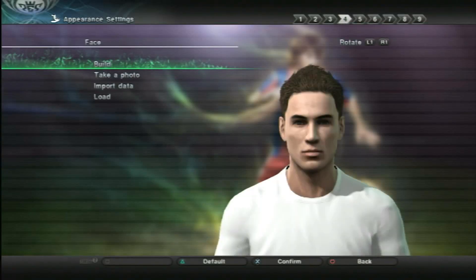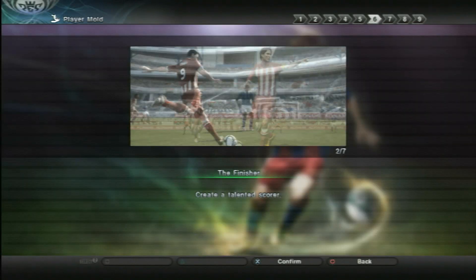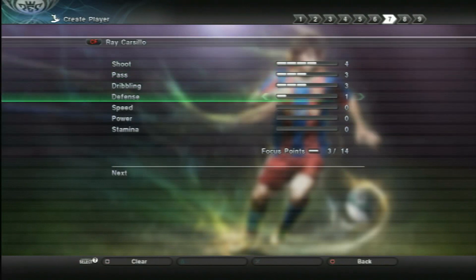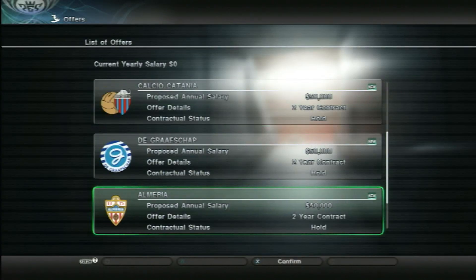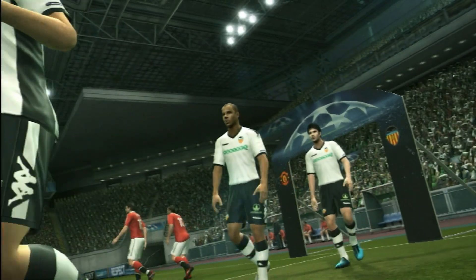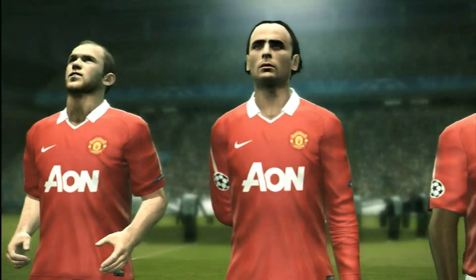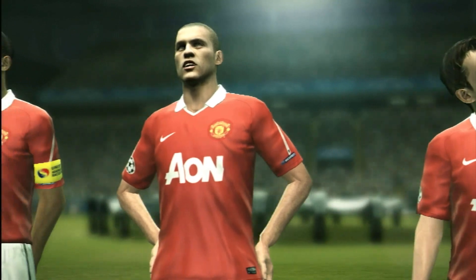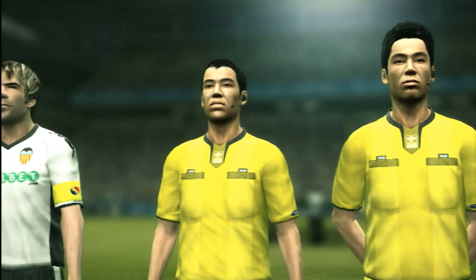There are some good features to PES 2011. The Be a Legend mode, where you create your own player, is very well done and allows you to easily customize your player and get right into the action with him. From planning his training schedule to signing a contract with his first club team, I was really impressed with this mode as a whole. The leagues featured in PES 2011 are also very well done, with a clear drawn-out schedule for the entire season and a chance to make trades, lineup changes, and strategy decisions, all from one central hub for your team before each match. This clear layout allows you to take your team customization to the max if you so choose.